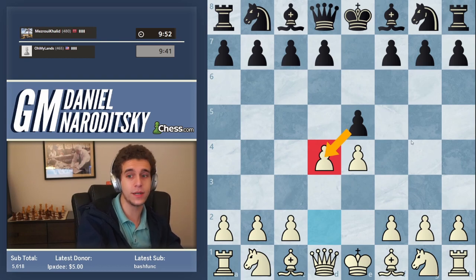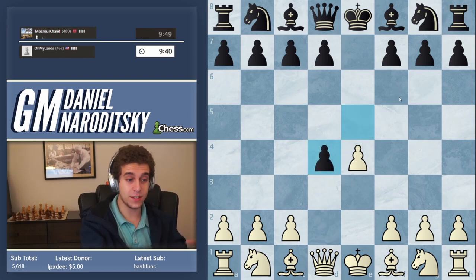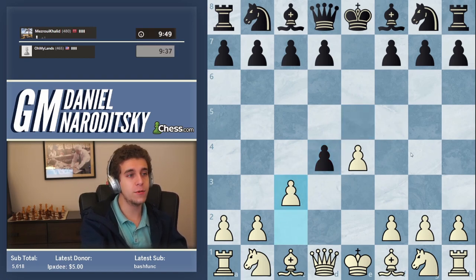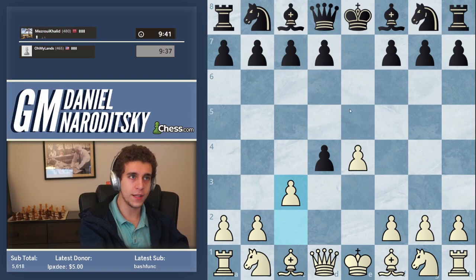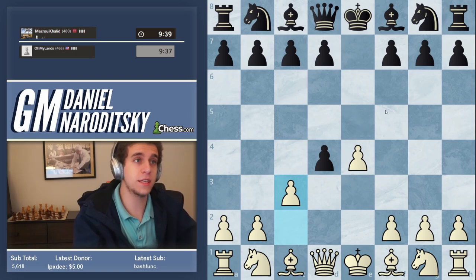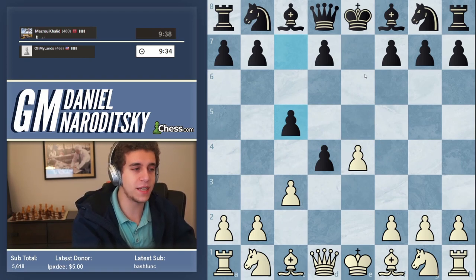The Danish Gambit is where you play d4, immediately striking in the center. They take the pawn — normally they take the pawn. Then queen takes d4 is the center game — it's not a very good opening — but the Danish Gambit is playing the move c2 to c3.